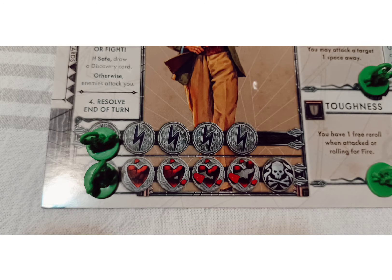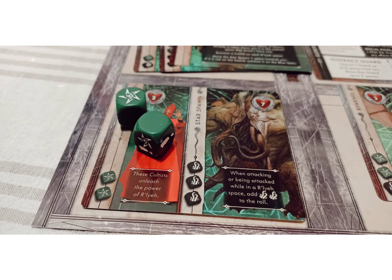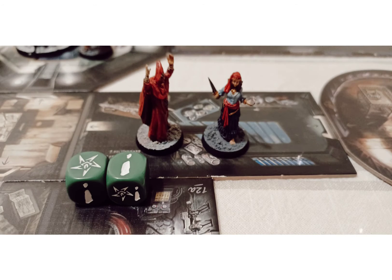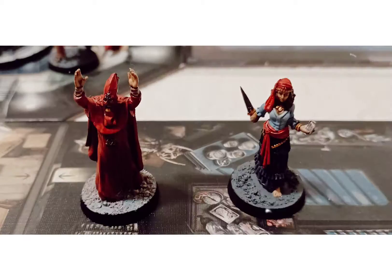Spending stamina is an essential part of combat, both when you're attacking and when you're being attacked. For each stamina you spend, you can reroll one die to try and get the result you need. Because like you, enemies also have an amount of dice that they will roll to try and take you down. Knowing how and when to spend stamina will save you from a lot of heartache, and leave the enemy without a clue or a shot at you.